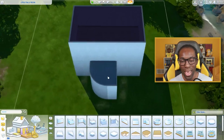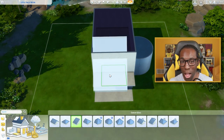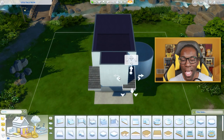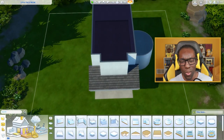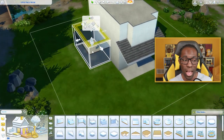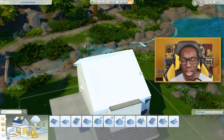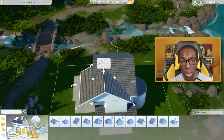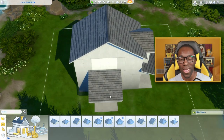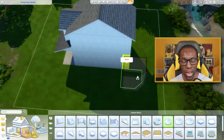My first initial thought for this entire build was figuring out how I was going to make a nice little starter family home in Copperdale with a two-bedroom, two-and-a-half bathroom home. I wanted to do something really small and nothing too big. I used the only empty lot in Copperdale that I could actually use, because I didn't want to bulldoze any other builds until I was fully familiar with the world and the townies. It's on a 20 by 20 lot.